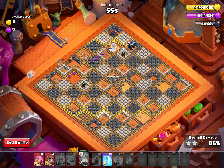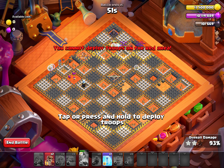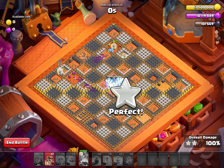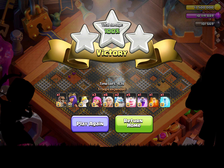Now three healers and one super archer here. There you go, and then you can swap your snow spell. This is your three-star challenge. If you like the video, please make sure you subscribe to the channel. Bye bye and take care.